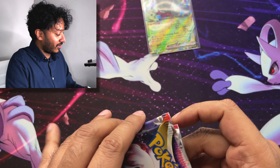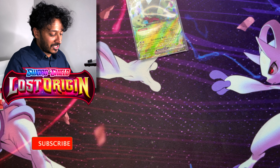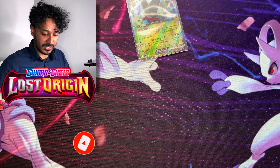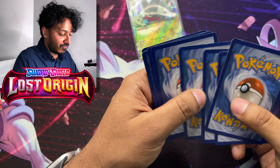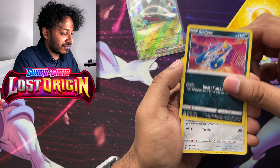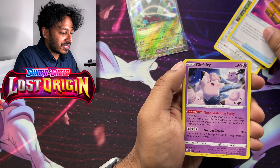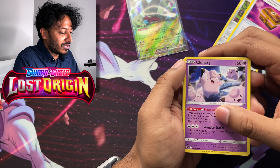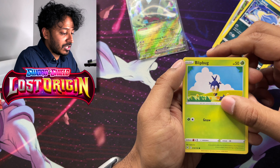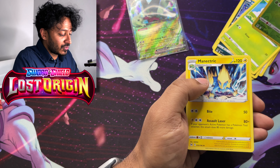I'm going to open these in reverse order — first pack magic, guys: Lost Origins. The code card goes to the side, and it's supposed to be one, two, three, four from the back. So we got Lightning Energy, Seviper, Galerian Stunfisk, a Box of Disaster — I don't remember that one — Clefairy, Roselia, Porygon, Inkay, Blipbug, a Reverse Holo Oddish, and a Magnetrek Regular Rare.